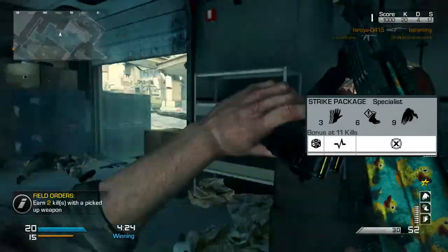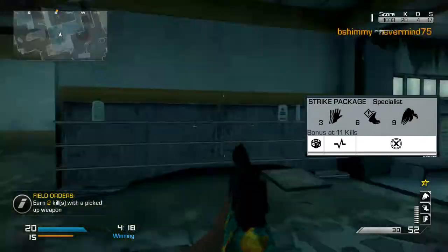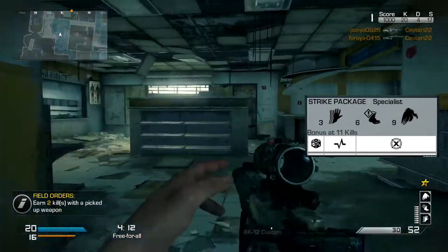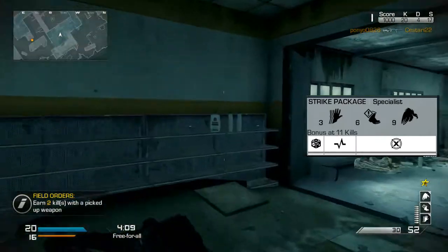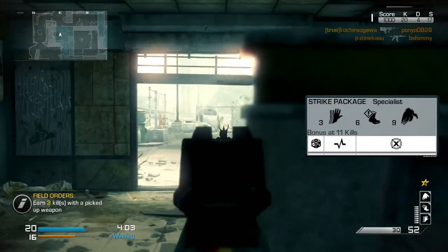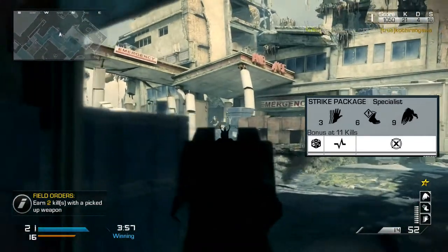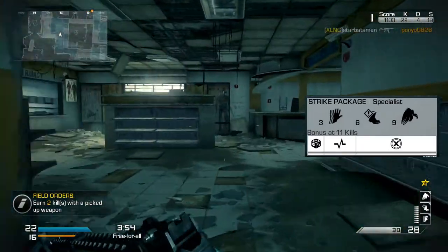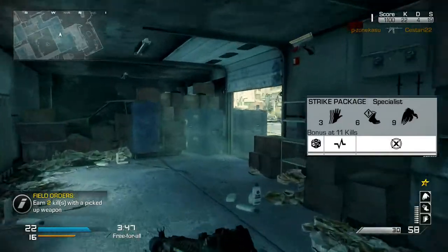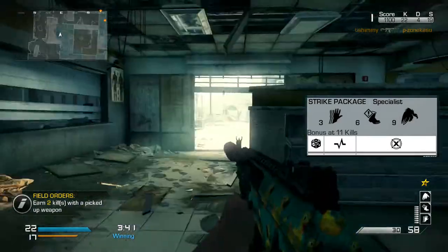Then we have Amplify as our second Specialist perk so we can hear enemy footsteps louder. Even without it you can hear footsteps, but Amplify makes them even louder and easier to track. This works with any headset — even a pair of standard earphones connected to your TV with an adapter. Sound is one of the most important things in Ghost and is done really well by Infinity Ward.